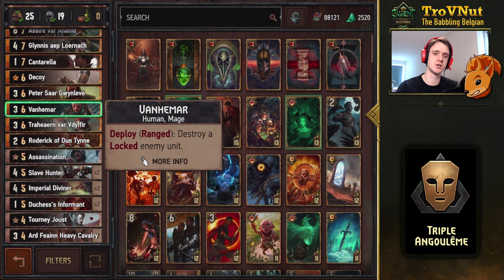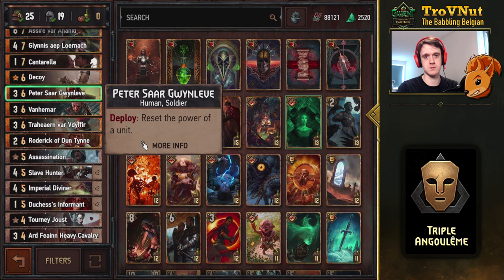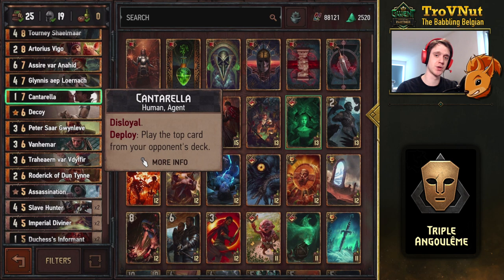Van Ammar is very important in conjunction with your leader ability, Impostor, where you lock an enemy unit and spawn a copy on your side boosted by two — an easy way to destroy a big powerful unit. Very powerful against V as well. Likewise Peter Sarkwindleaf, who resets a unit's power back to its base, so if you use it on a boosted Akimara, you get those V points out of the way.